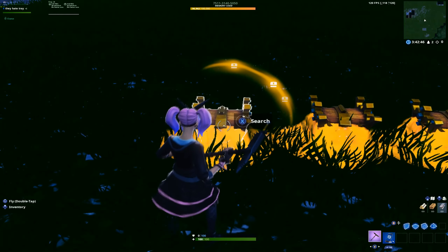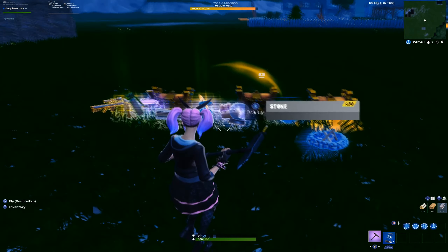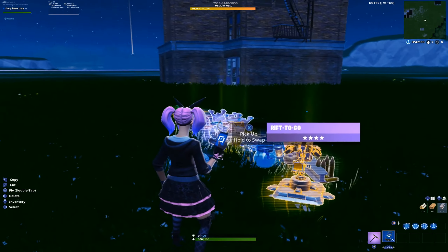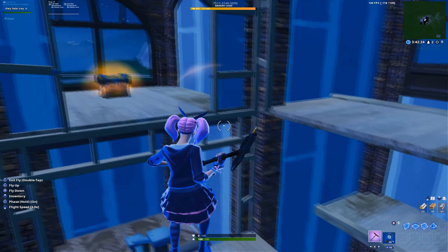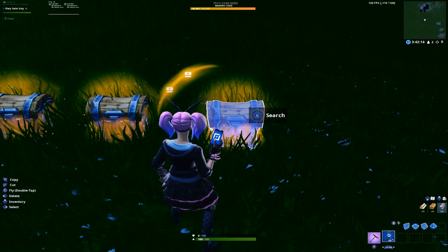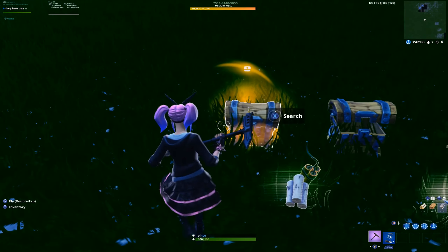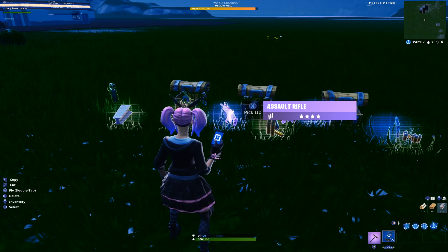Let me open this one up — that one has a gold sniper. This one has a gold shotgun. This one has a gold scar. All of the chests throughout the map are randomized. Even the normal chests — here's a normal chest: that one has a burst, that one has a sniper, this one has a scar. The loot is literally randomized.